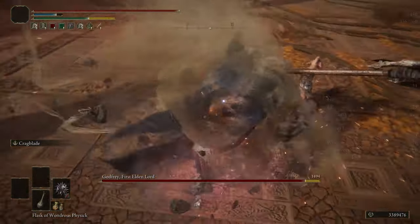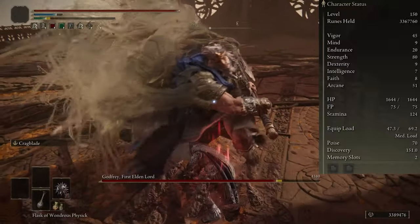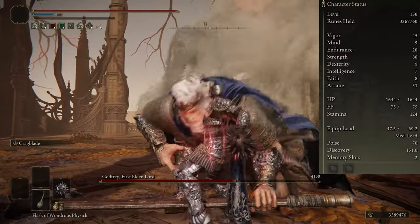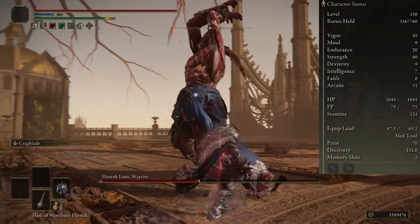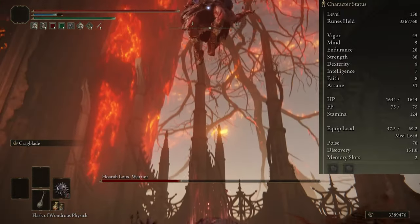Starting off with the stats, the bare minimum needed is 12 Strength, 8 Dexterity, and 20 Endurance to be able to use the weapon and Fast Roll. You don't need 20 Endurance depending on what type of armor you use, but I wanted something a little bit heavier for extra protection — and also heavier armor just looks a lot nicer. After getting the bare minimum needed, I would focus the majority of my points into Strength and Vigor to balance out my health and physical damage.